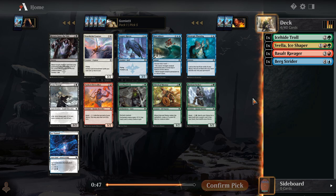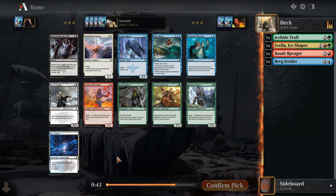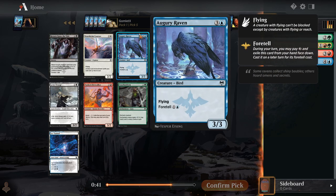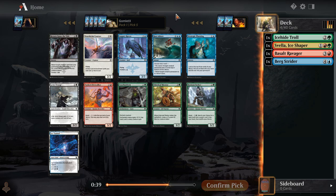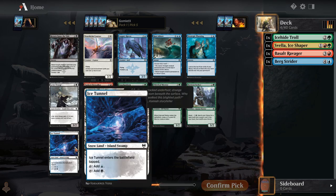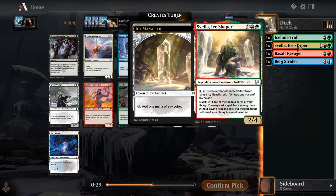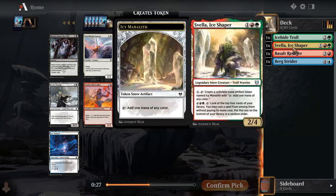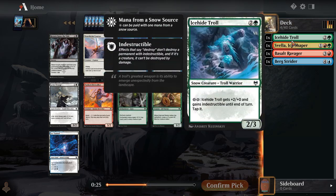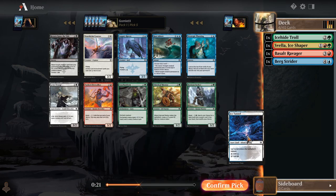Now, what do we have? Horizon Seeker for grabbing those lands off the boast. Ice Tunnel for a snow land. Augury Raven as a good blue creature. I think the best non-land card here is probably just the Augury Raven, so I kind of want to just take Ice Tunnel here. Again, it doesn't have green in it, which makes me less excited, but it is still a snow source. We've got Ice-Hide Troll and Bergstrider as well now — do want to take those snow lands pretty highly.